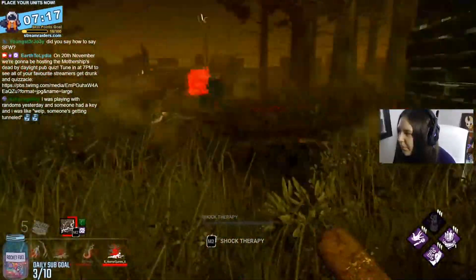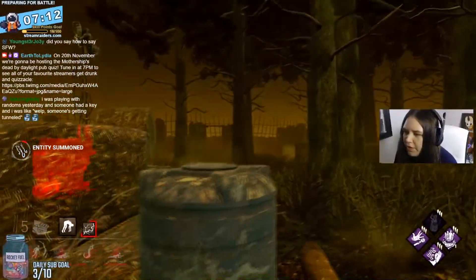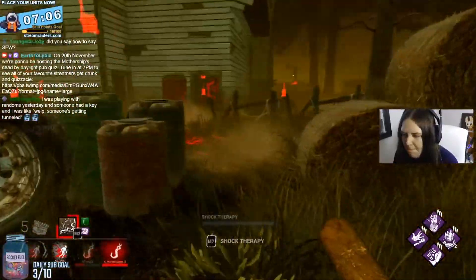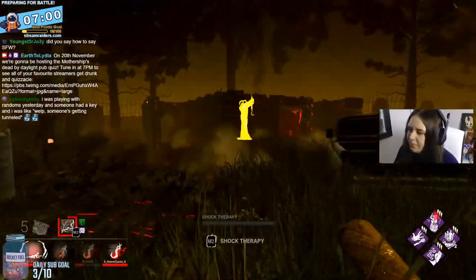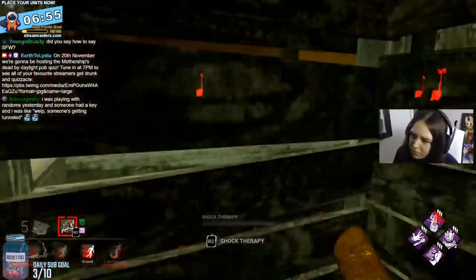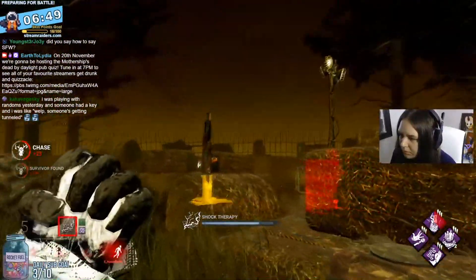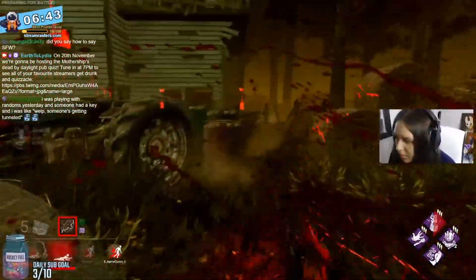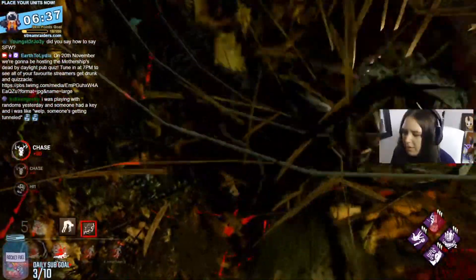And lastly, don't underestimate the power of Franklin's Demise. I've been using this every time that I see somebody in my lobby with a key, and I've not actually had a key hatch escape in quite literally months. It's easy for a survivor to find a larger item like a toolbox or a medkit in-game, because the models for these items are a lot easier to see. For keys, the model is a lot smaller, so particularly on large or grassy maps, it's going to be really difficult for them to find once they've already dropped it, even for an organised bunch of survivors. Honestly, Franklin's is so much better at countering keys than you'd initially give it credit for. Also, it makes the key despawn after a certain amount of time if the survivors haven't gone back and picked it up. And once that's out of the way, you can basically play the game as normal.